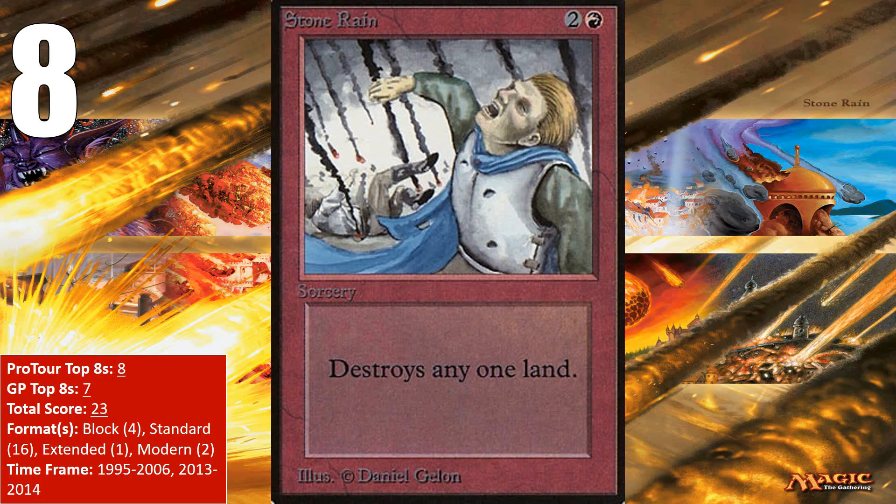At number 8 we have Stone Rain, one of the original land destruction spells printed back in Magic's first set, Alpha. It is a simple card — simply blowing up lands for 3 mana. We never get land destruction this cheap anymore. It has been reprinted numerous times in Ice Age, Tempest, 6th Edition, Mercadian Masques, 7th, 8th, and 9th Editions, and in Champions of Kamigawa most recently, which has given it multiple rides through Standard and block formats.